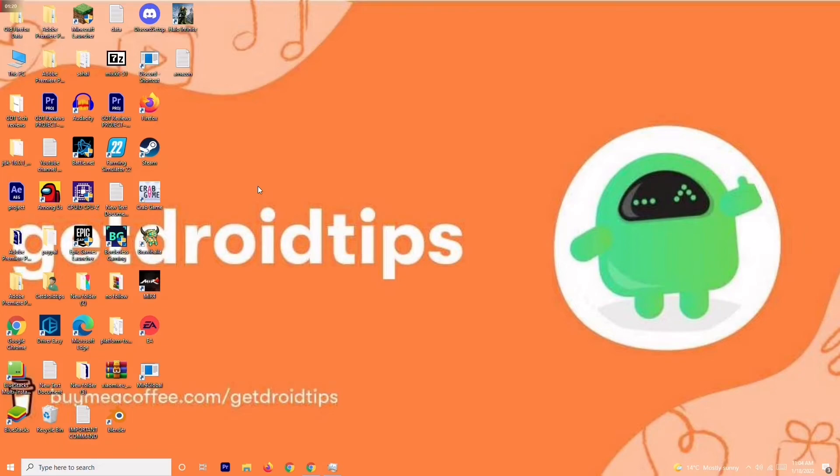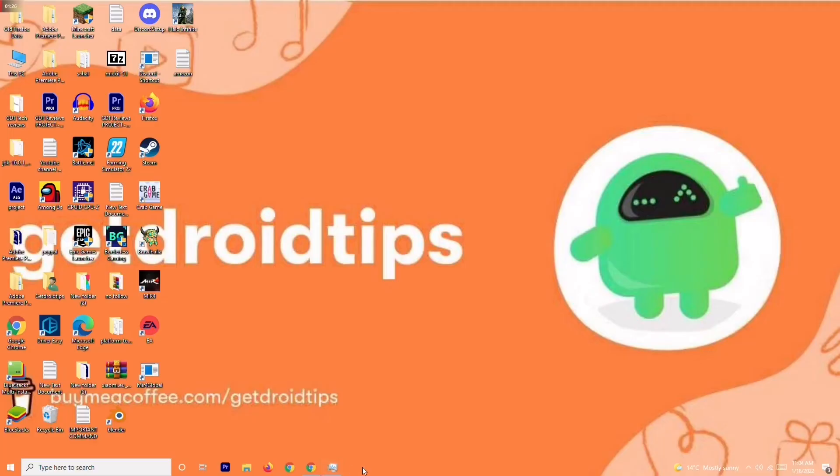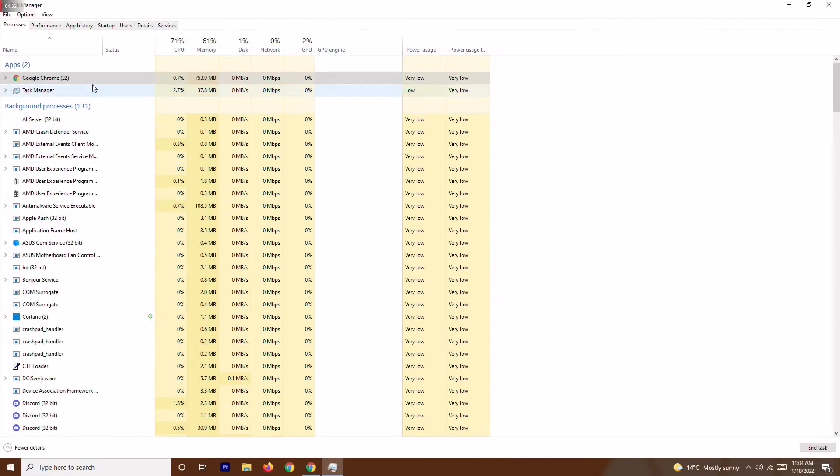Solution number three is to close unnecessary tasks running in the background. Right-click the taskbar and open Task Manager. As you can see, there are many things running in the background — check which ones are draining your performance. If there are unwanted heavy applications like Adobe Premiere Pro or similar, right-click on them and select End Task.